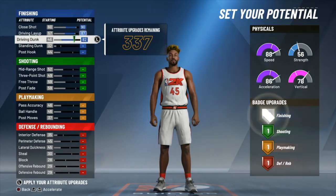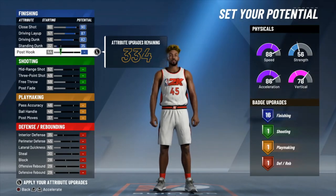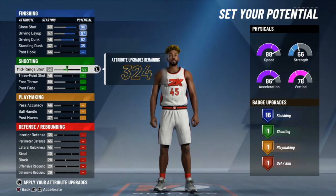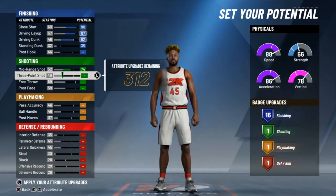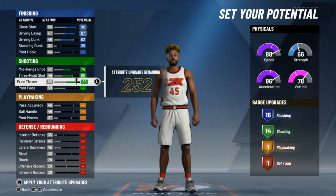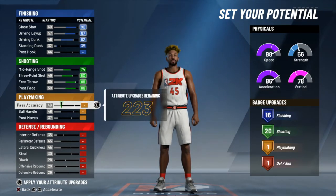Close shot max out, driving layup max out, driving dunk max out as we get into these attributes, and standing dunk take to a 35 for that 16th finishing badge. Mid-range you take to a 74 right off the bat. Three point max out, free throw max out. Post fade take one tick from the max to an 88 for 20 shooting badges.